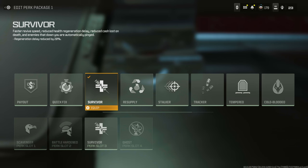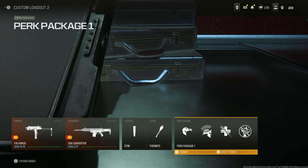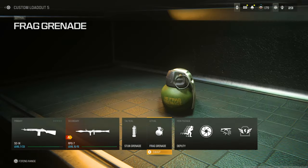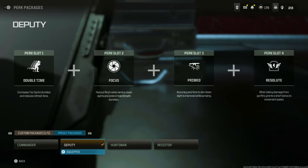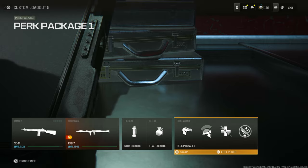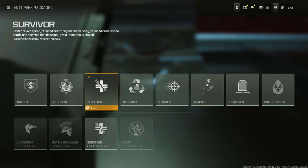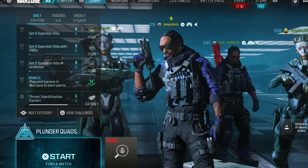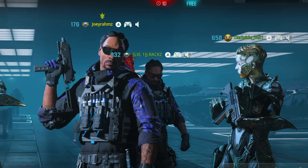If you go ahead and do this correctly, you're going to get more XP than I even got. As for your friends, they're going to make a class exactly like this: the secondary is going to be the RPG, equip the frag grenade as lethal, and they're going to get the Resupply perk — not Survivor, Resupply. So swap that to Resupply. That's the class they'll be running: Resupply, frag grenade, RPG.